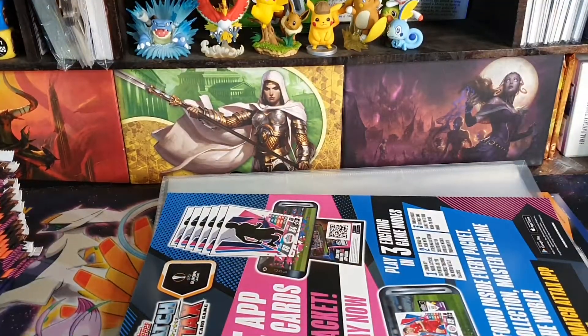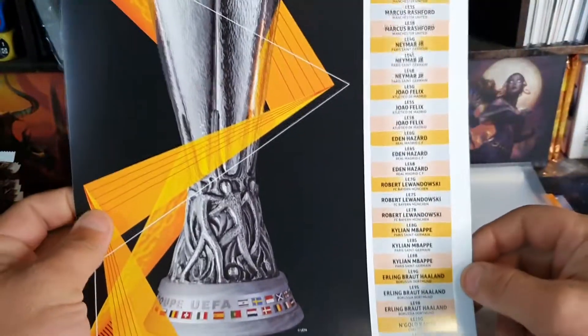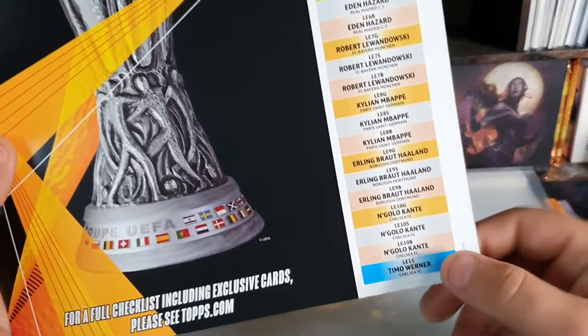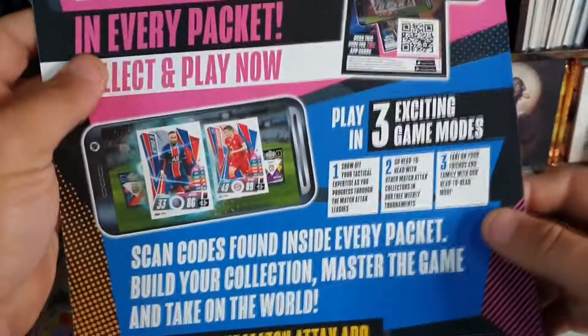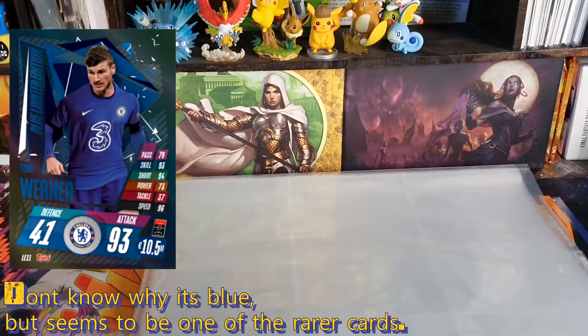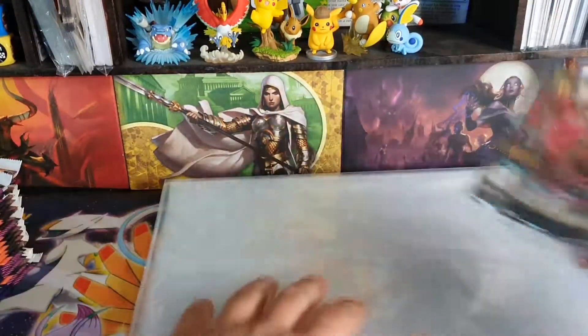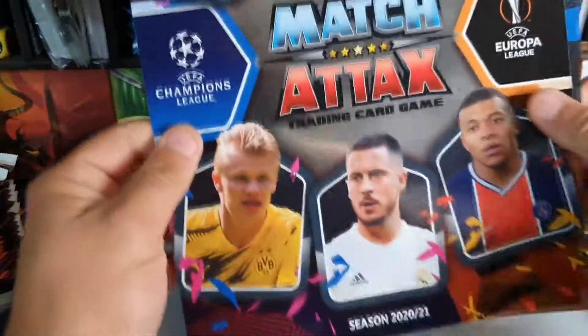I don't think anyone's ever played the game, but here we go. Those are all the limited edition cards. Seems like there's only one of this one, so maybe that's a super limited edition — I'll have to look that up. And we get two packs, and now we're up to 22. We'll open this one last. Oh, we've got another spreadsheet. That's pretty cool — I guess that goes inside the folder. Put that aside.